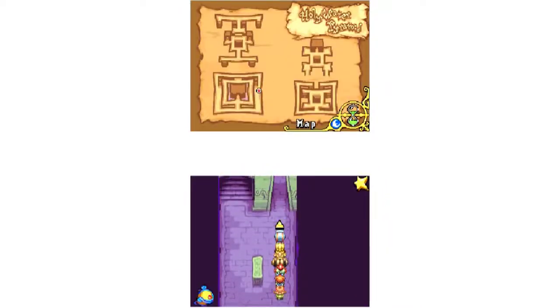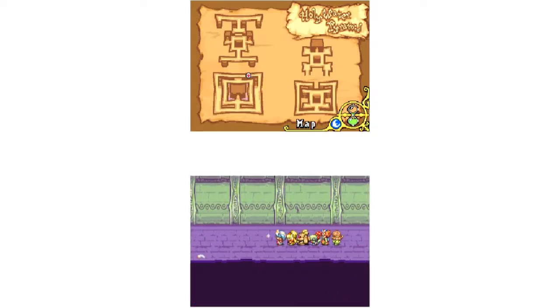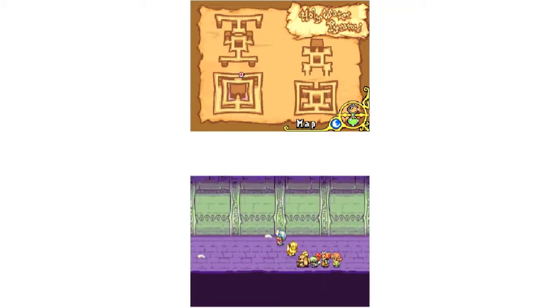Again, this dungeon is very straightforward and there's not much treasure here. However, when you get to the bottom floor, there's a bunch of decurse items behind the staircase — so if you want them, go ahead and grab them.